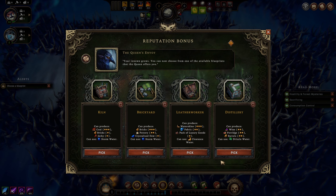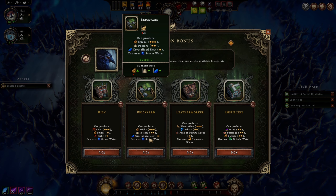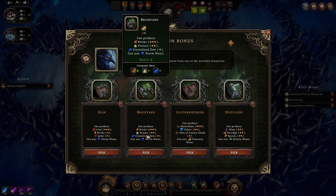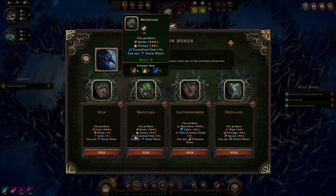Kiln, brickyard, leather worker, and distillery. Leather worker for fabric is nice, and water skins in case we use the distillery. Brickyard for bricks is pretty good. The brickyard can make bricks and pottery, so if we want to go with wine and ale we can use pottery from the brickyard - but we'd want a lot of coal. The distillery makes wine and barrels, although barrels require copper, which isn't great. It's not like we've ever run out of bricks before.